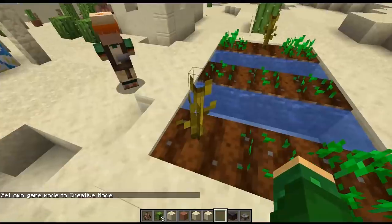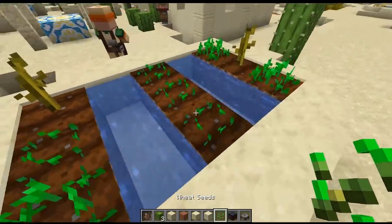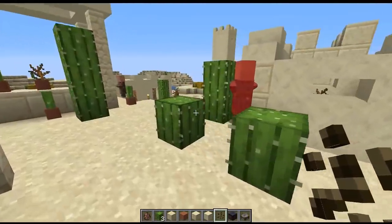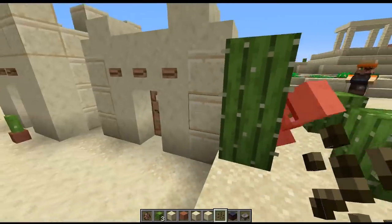They also have some farms here in the desert — they've got some melons and wheat, which is kind of a similar theme to the taiga. A villager is trying to pathfind through this cactus. You have to go around — you can't go through the cactus!